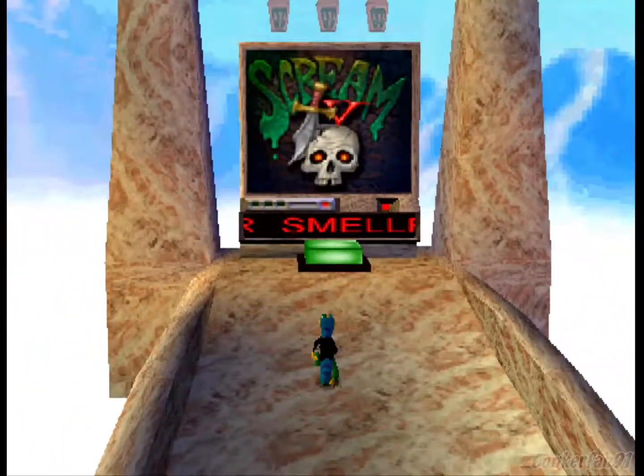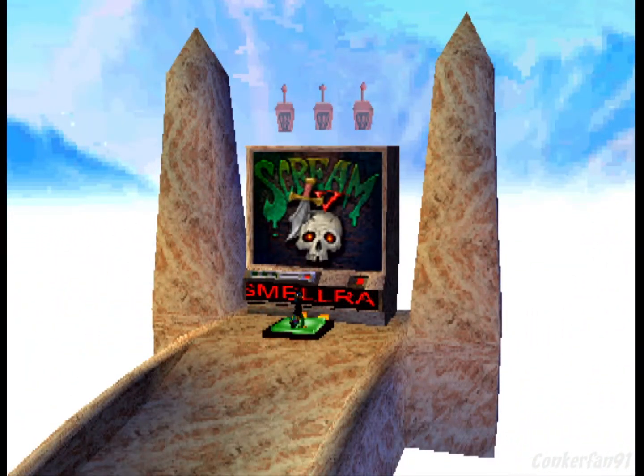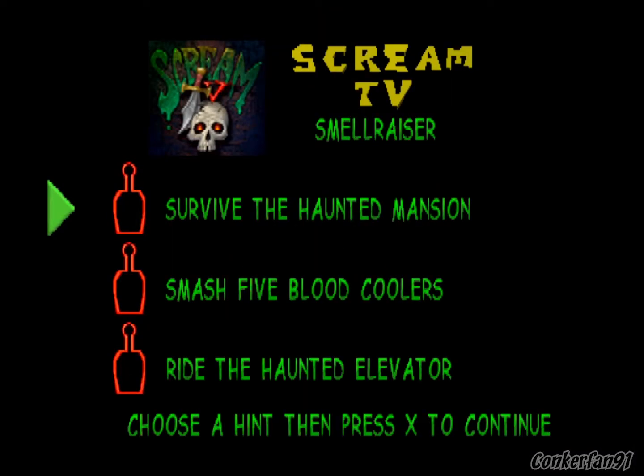So let's have a change of pace here. We're going to ScreenTV with SmellRazor. Again, 3 objectives. Now, some stages have 2 objectives instead of 3 — some have 3, some have 2, but they're still interesting nonetheless. So you got Survive the Haunted Mansion, Smash 5 Blood Coolers, and Ride the Haunted Elevator. So, let's just survive.